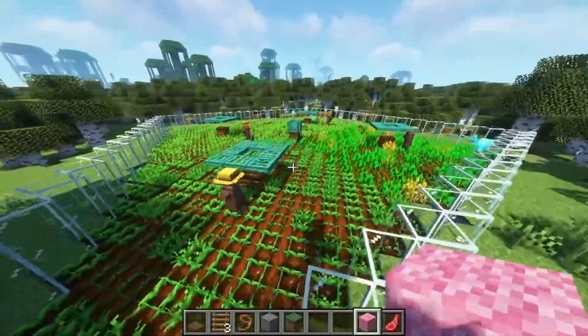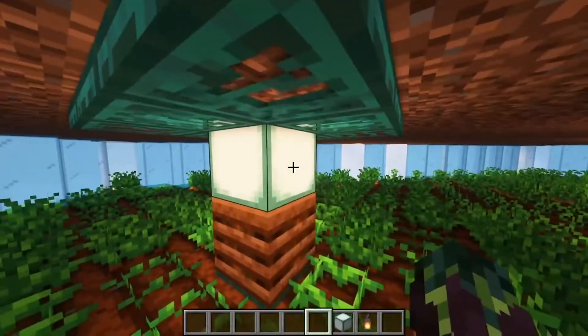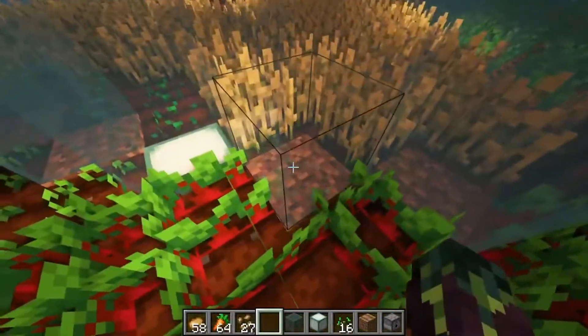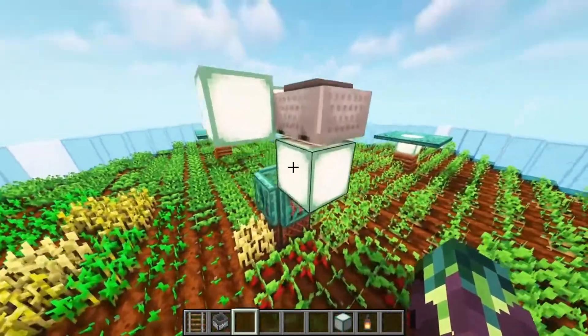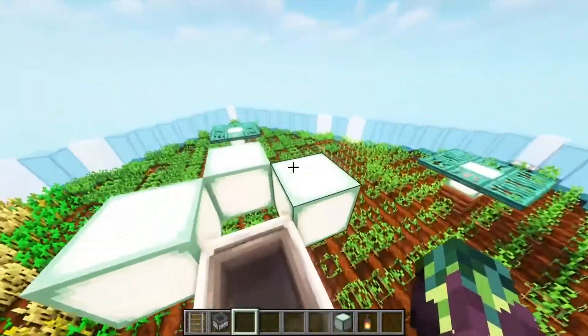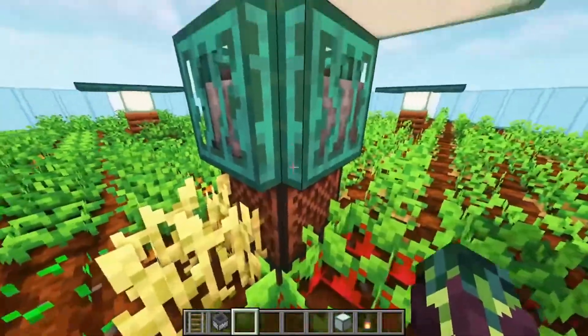Now if you are going to stack layers on top of each other, you need a lighting layout similar to this. On top of the composters, you can put some sort of light block, and then two diagonal away from the note block on the floor, you can put another light source. For every layer, you will also need to push a hopper minecart into the trapdoors above the note block — otherwise the hopper chain gets broken.